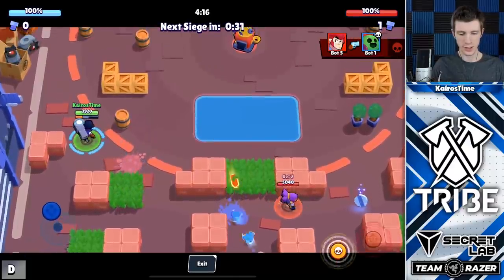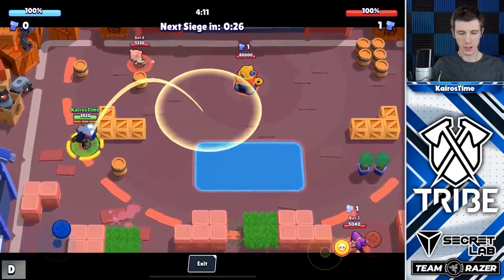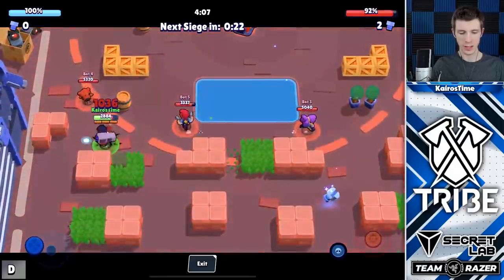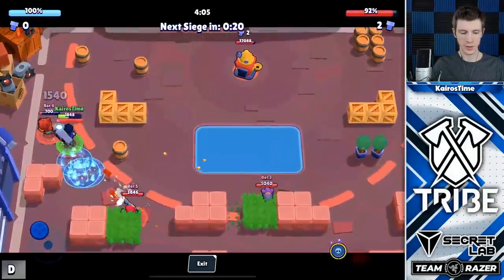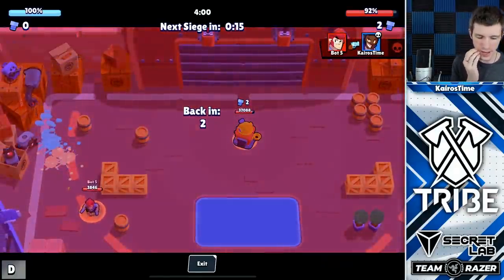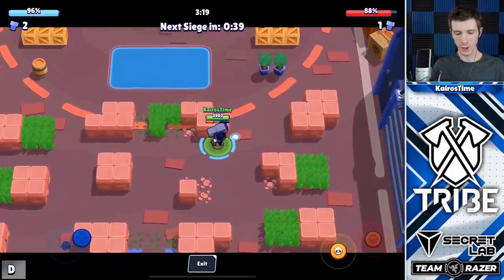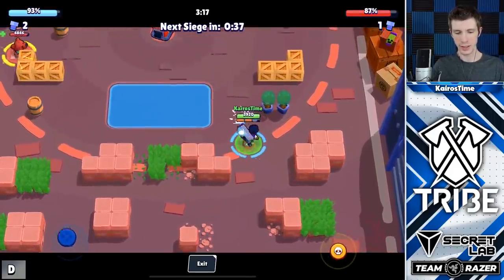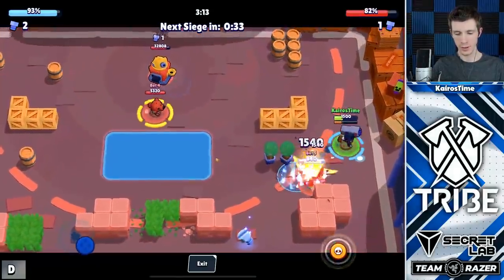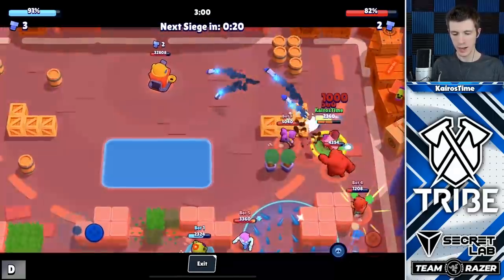So the question is, can I reach the Siege boss without taking damage? I can do it as Brock. Other than Gene, Brock has the most range. Let me fire off a couple rockets at it — boom. You've got to be really careful. You can also come right here, just get barely within range, and fire off a couple rockets at it.